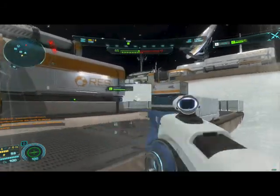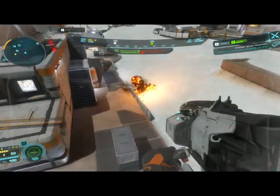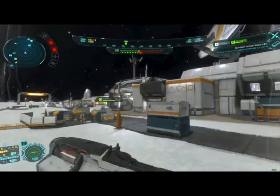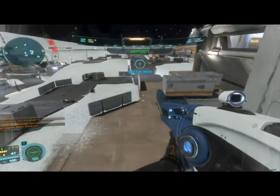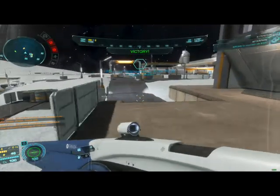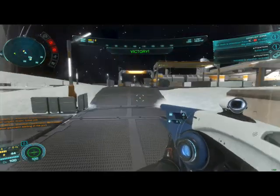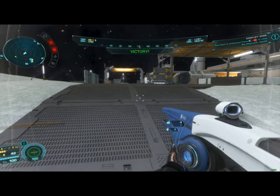Stealth ships will naturally favor ambush or hit-and-run tactics, which in turn will mean that these ships will favor weapons that are easy to use, possess a high operational range, deal incredible DPS, and could, if used correctly, destroy much larger targets. Missiles, torpedoes, and mines are the ideal candidates for vessels so equipped, but that topic will still have to wait for its own video.